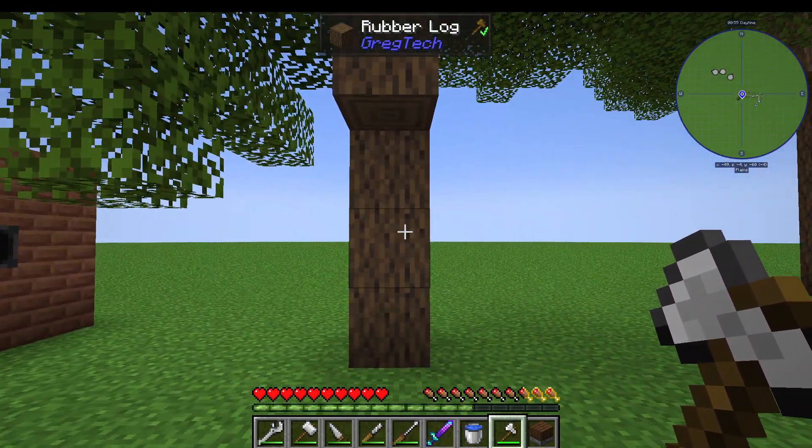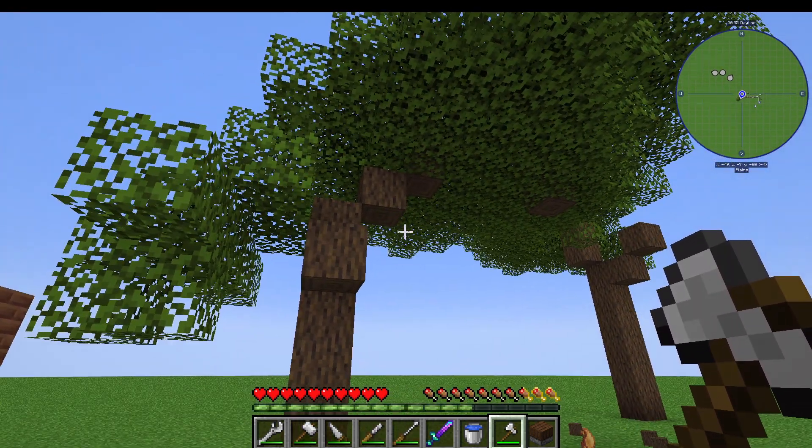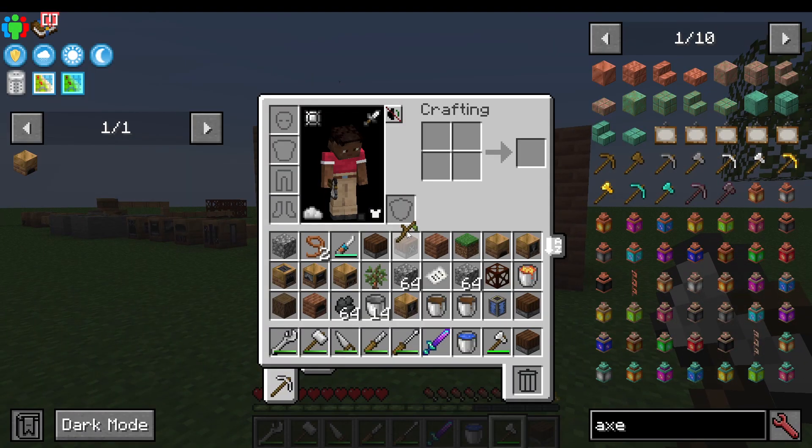Find these rubber trees — they can be quite rare. I think there's about a 20% chance of them spawning, and they're only, in my belief from the wiki, in taiga biomes that you will find them. So that's how you get your sticky resin.